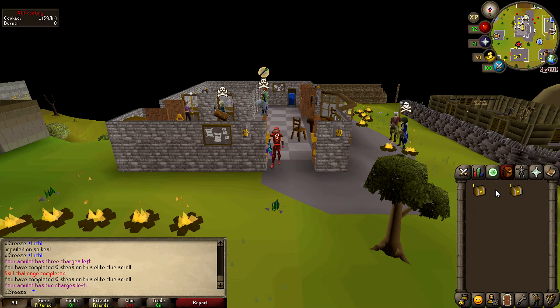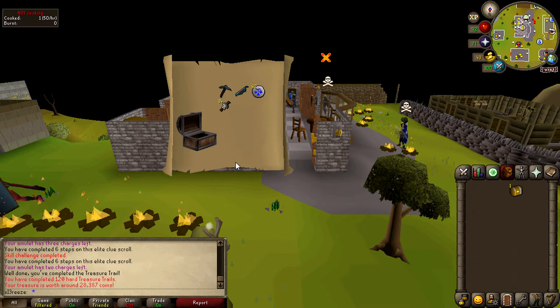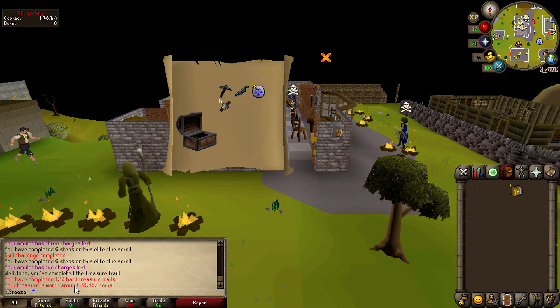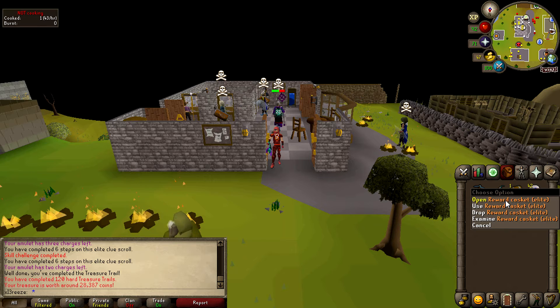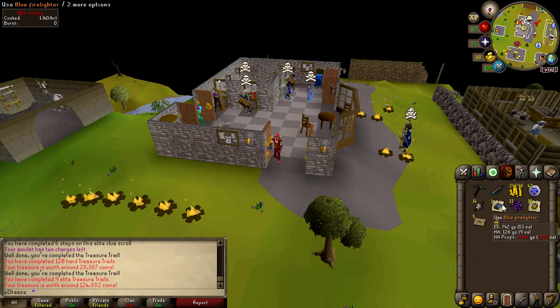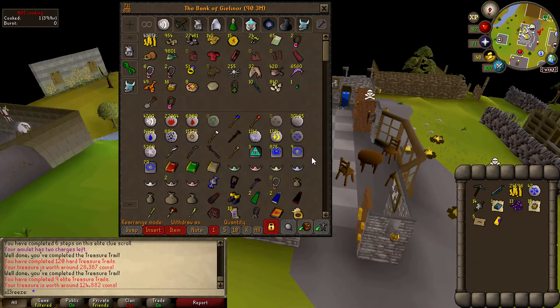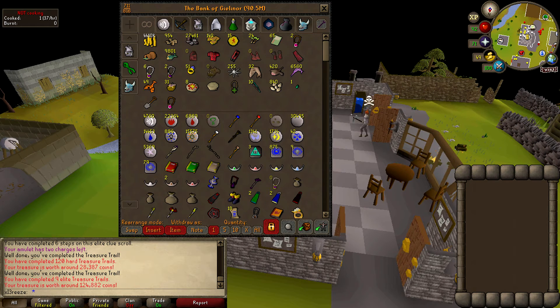Managed to complete two clue scrolls that were sitting in my bank. Opening the hard one first — 120 hard caskets for 30k, good one Jagex. Now we can try for a mimic from the elite — no mimic, but we've got some Piscatoris teleports. These were definitely not worth the trek through the Wilderness.